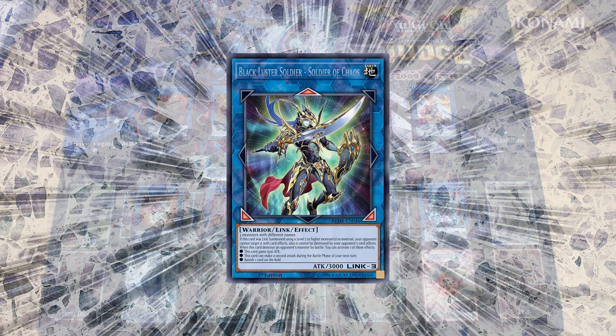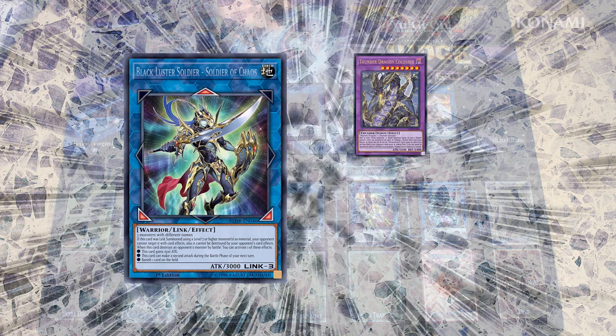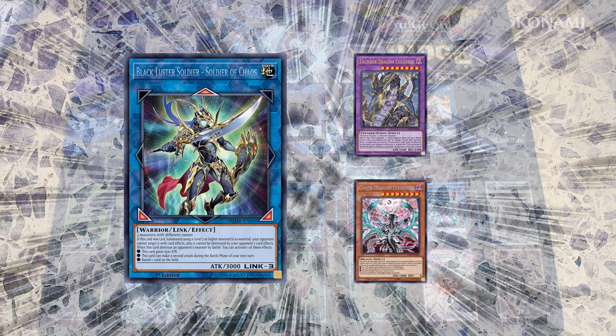In fact, many of the decks you play right now may have such a monster that you can use to give it that protective ability. You could take Thunder Dragon Colossus, for instance — you could use your extra Colossus for that. Or a Chaos Dragon Levianeer.